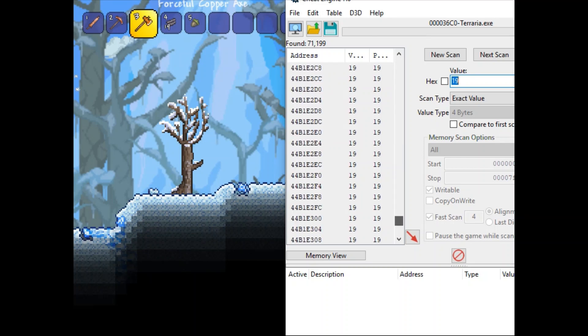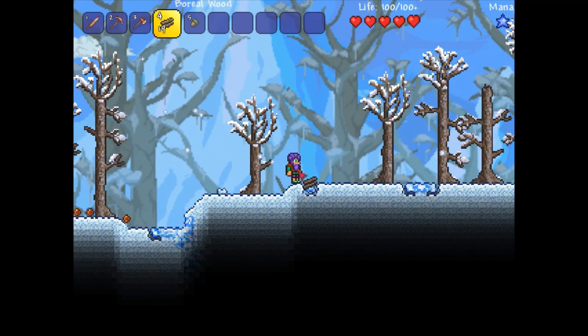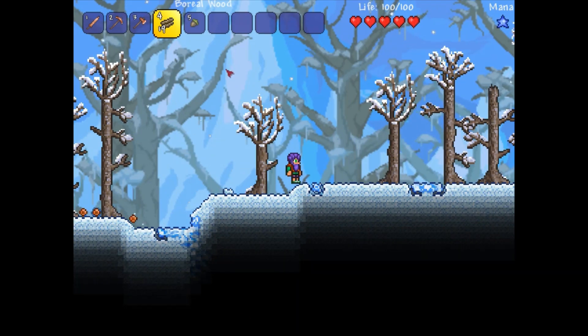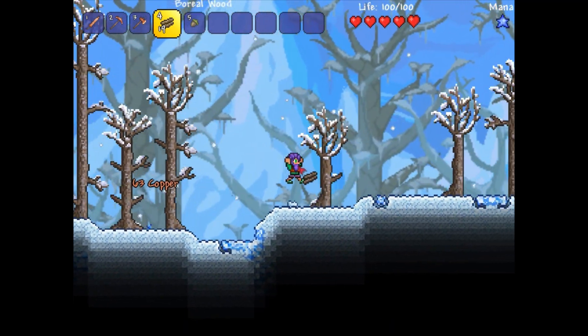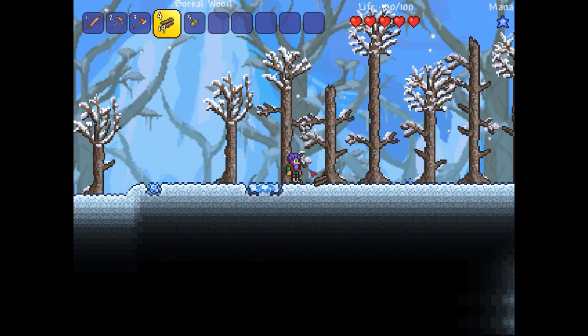I'm going to show you the way I usually do it — to me it's simpler. There's 71,199 results, which is going to be very hard to look through. So what we want to do now is open up my inventory. I apologize for that — I had to set up my own custom hotkeys because, by default, opening the inventory was set to Escape, and that wasn't working. So I went ahead and changed the hotkey: now with the click of Z on the keyboard, I can go ahead and open up my inventory.